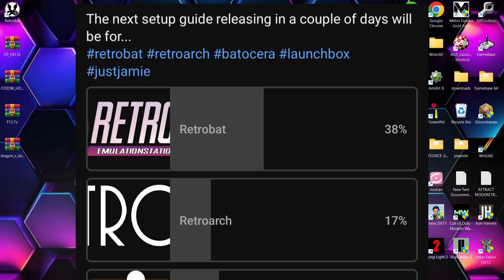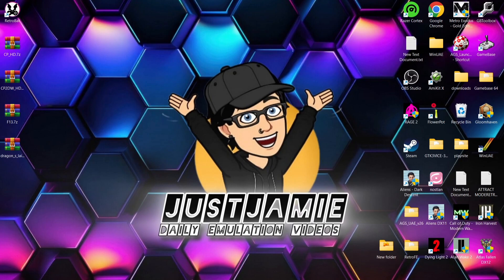Retrobat won that vote so we're looking at Singe 2 emulator today. Singe 2 recently came out with RetroBat 6.2. It's a very easy setup guide, and I've got some games here for it.